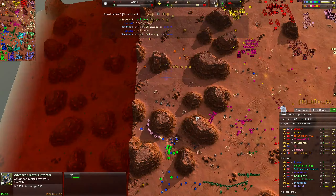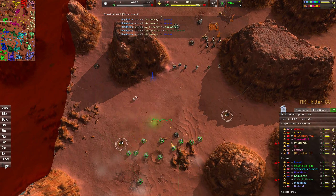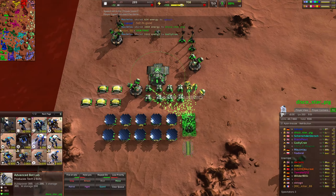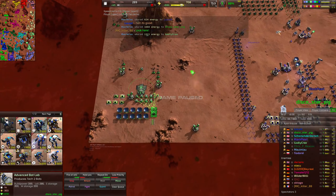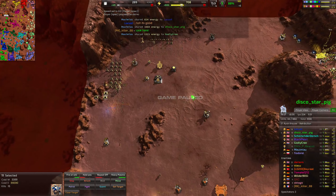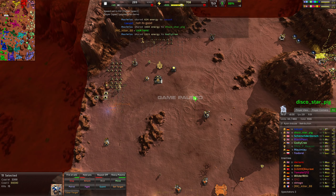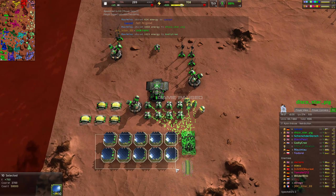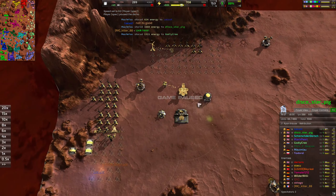This opponent is way ahead just because he managed his economy a lot better. You totally could have been in the same situation - it was just a combination of inefficiencies that let him get farther up. He has a lot of nano turrets giving much more build power, and a lot of energy he's scaled with. That's what you really need to practice. He probably wins this game because you won't be able to hold.